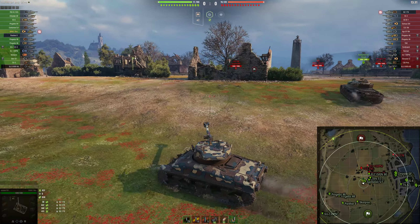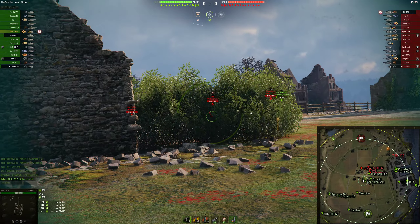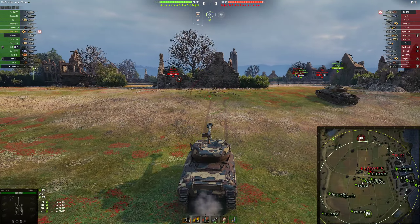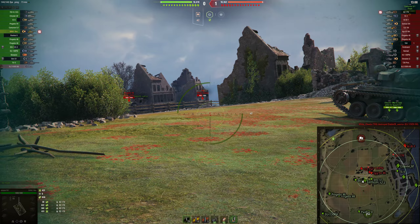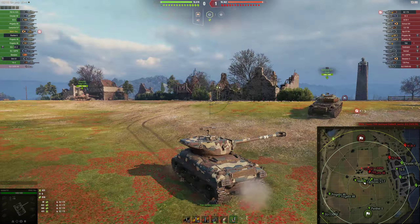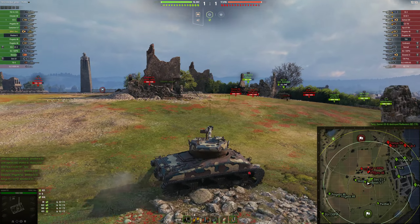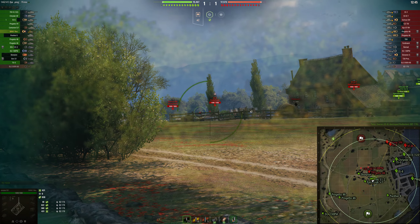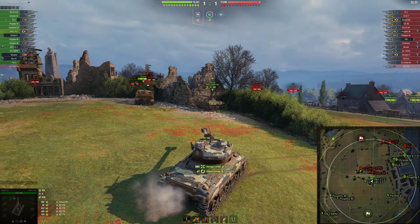That would be 800 damage that I take for free. So we relocate just a little bit, trying to get shots on other things. I should have taken that shot. I did, but it was too late, unfortunately. Fisherman's Bay — the middle of the map is actually very powerful, especially from this side. If only our light tank had realized he could have gone into the bushes I showed you guys a couple replays ago, he could have had a heyday of a game, because there's a lot of stuff sitting in the middle right now. Our team is definitely pushing the pace on the heavy side.